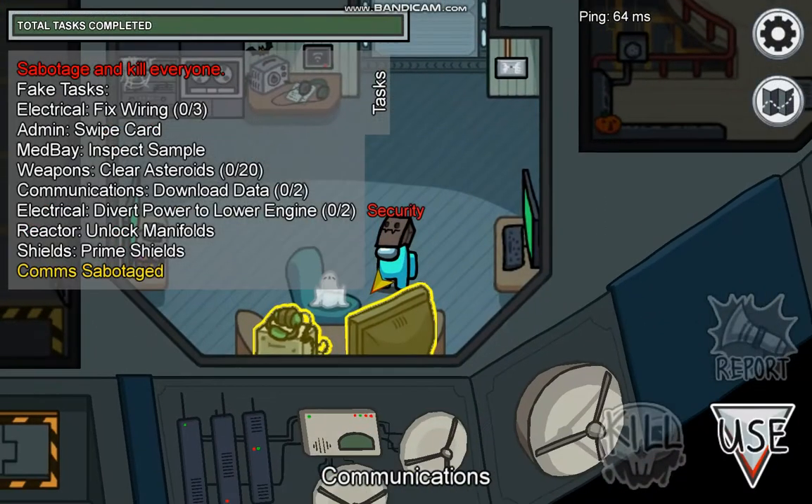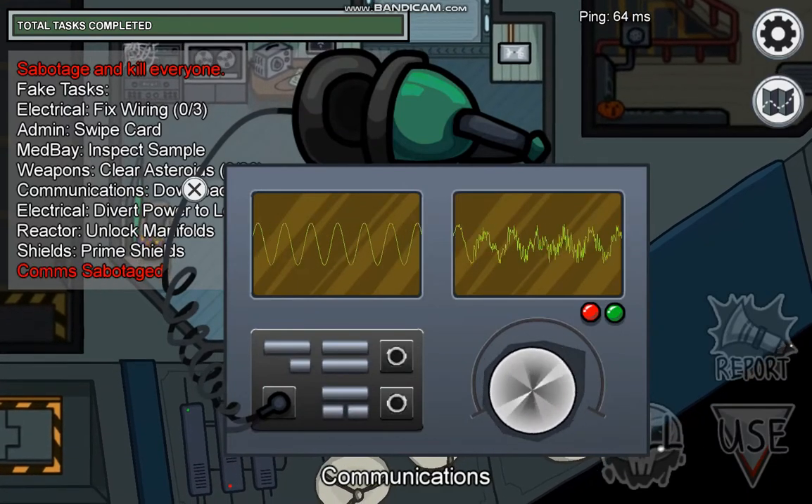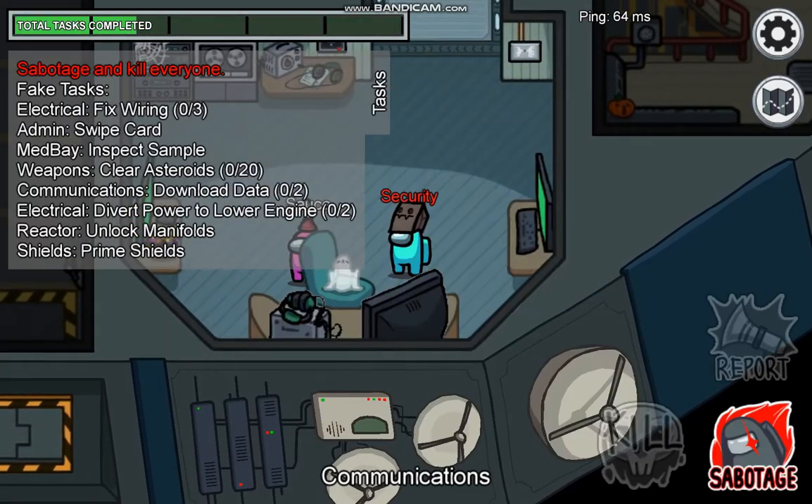If comms is sabotaged, you can fix it really easily by moving the dial back and forth and watching for the red light to blink off. Then you move to where it blinked and you can find the correct spot.